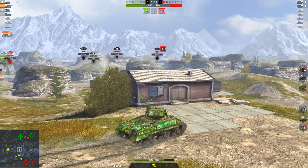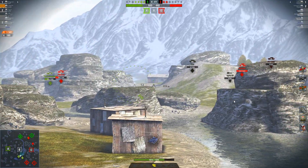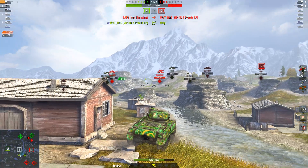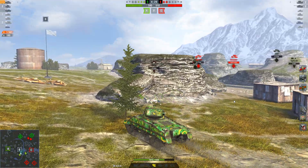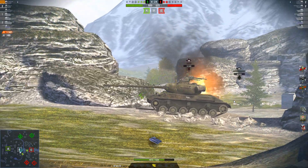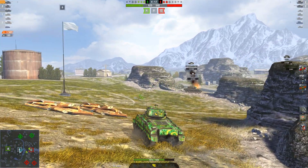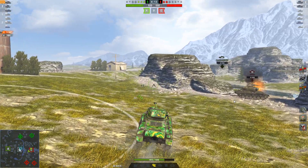Luckily I moved out of the way in time. The IS-2 Pravda is struggling against that Tiger P — Tiger P does get one nice shot in but is going to die before he can finish him off. Unfortunately there's that Smasher; I'm waiting to see if I can hit him but I can't, and the Smasher finishes off the IS-2. The Tiger P is on very low health — I fire a test shot but unfortunately he wasn't there.